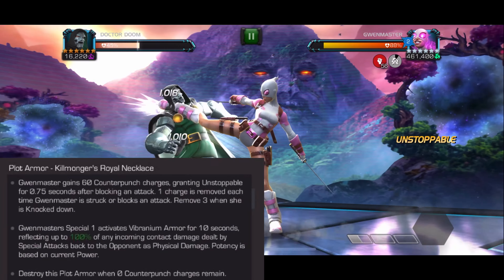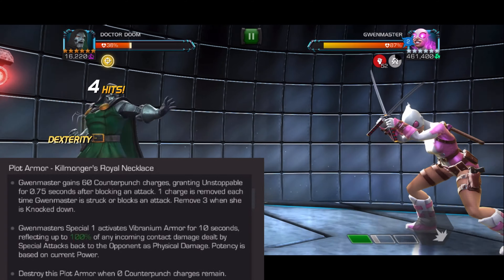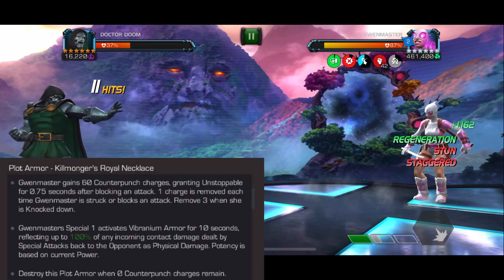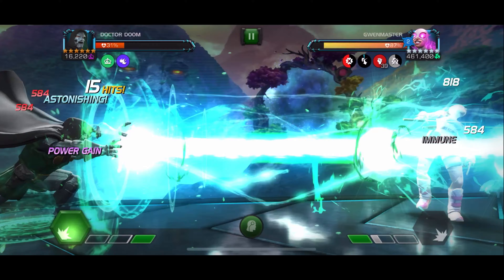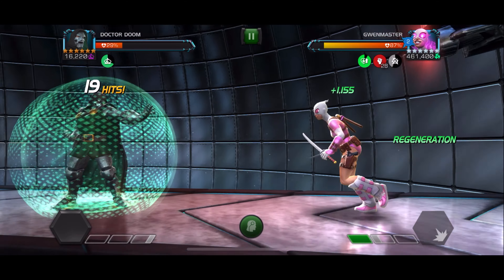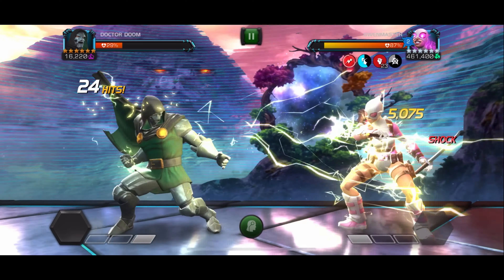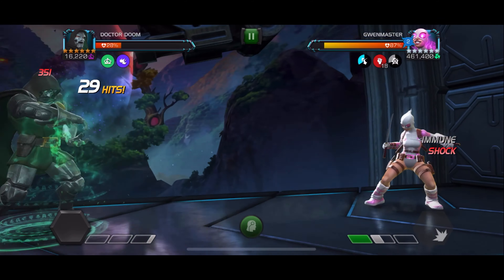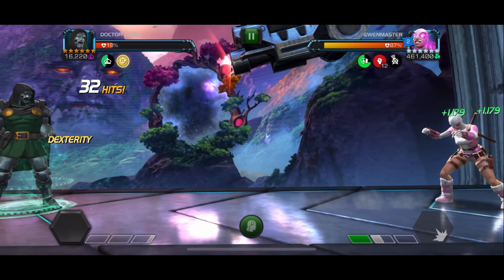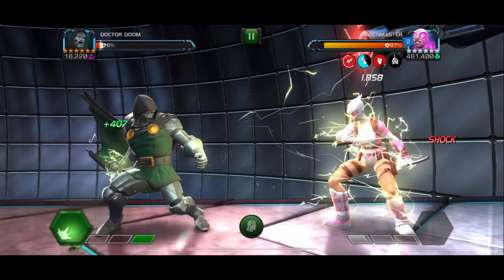Right after that she goes into the next phase — Killmonger's Royal Necklace. If you attack into her block during this phase she will be unstoppable and can counter you. At the top you'll see a red circle with a number that decreases every time we hit her — every hit takes off one, and every knockdown takes off another three. During the vibranium armor you will take damage whenever you hit her with a special attack, but not from basic attacks. Every time she throws a special one she gains 10 seconds of vibranium armor. You want to hit her 60 times or knock her down to remove those charges, and intercept or counter her heavies and specials to pause the timer — ideally interrupting with a special attack to slow it down even more.